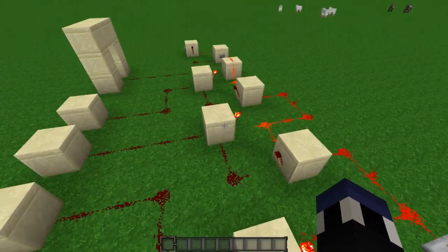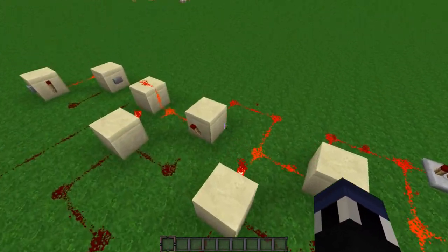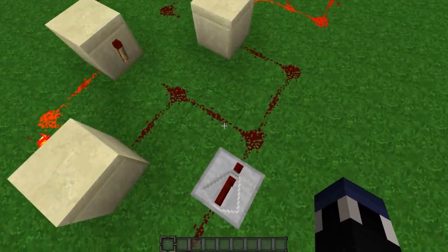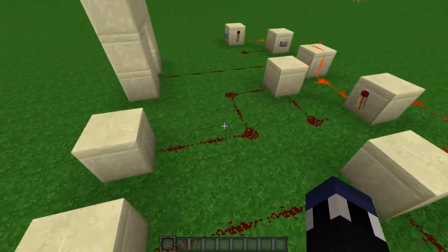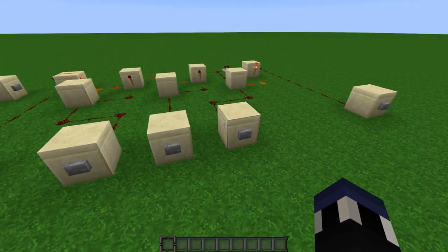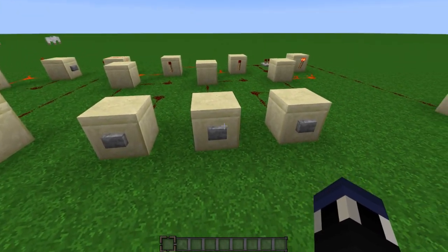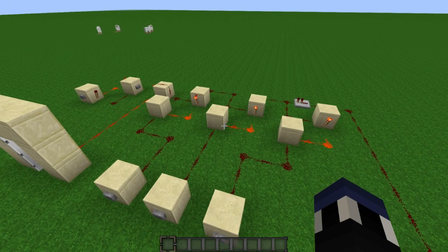The way that can be made into a combination lock — I have one right here where every bit of sandstone is a different RS NOR latch. These two are connected, and so are these two, and then it hooks up to this door at the end. This extra redstone in the back makes it so that you can't press the buttons out of order. The combination for this is three, two, one — so if I hit two and then one, now the door stays open properly.